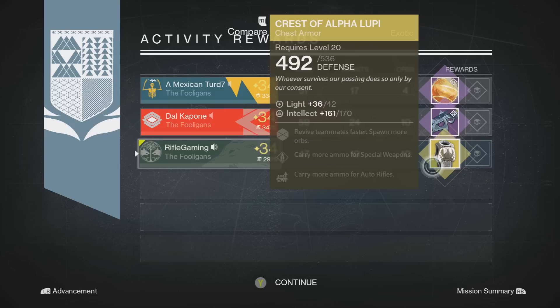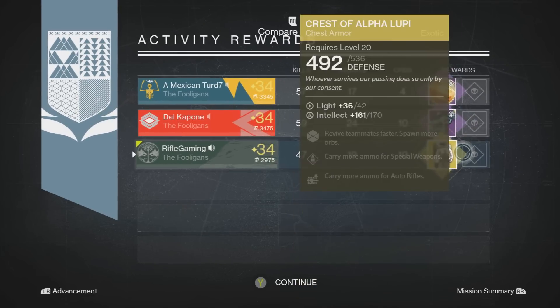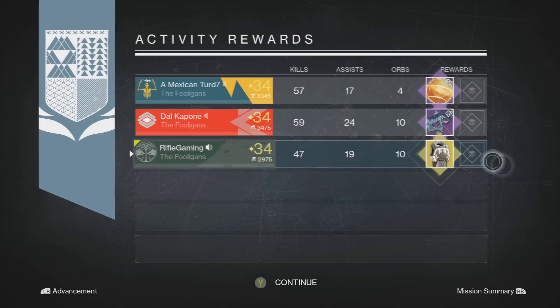With the Crest of Alpha Lupi you can pretty much just run right across an orb and revive while moving, which is great. As you guys can also see, Capone got the One of Swords scout rifle, and this is not a preferred scout rifle — I see it drop all the time. It looks decent overall, but I've heard a lot of bad things about it, so I'll go with what other players have told me: it's not great.